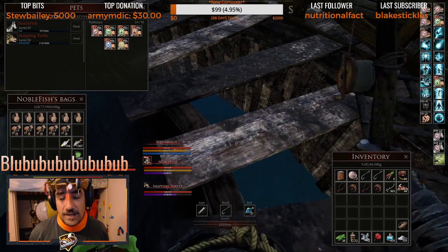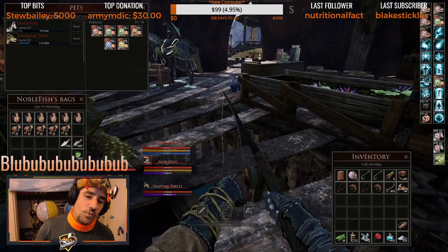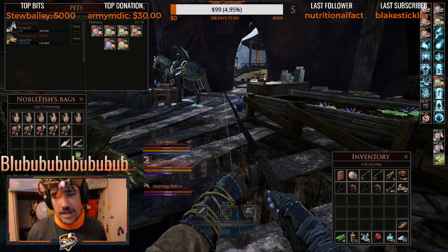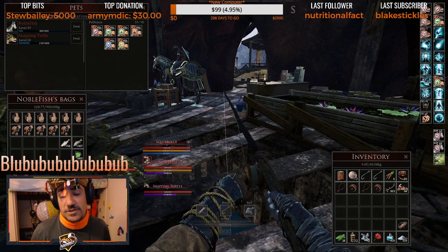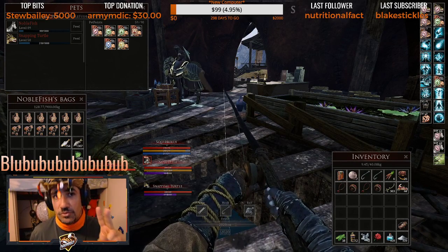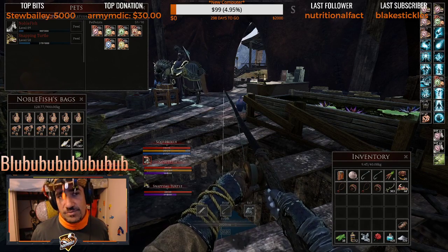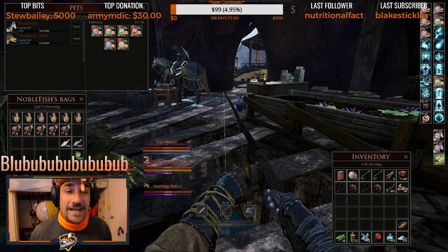We're going to go ahead and cast a line in here. When you're fishing for trinkets, it does take some time to get bites, because if you're fishing at the shallow depths, you have two items in the loot pool. So you're generally going to be waiting between five and ten minutes before you get a bite or catch something.